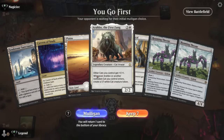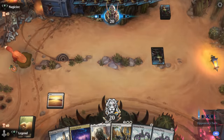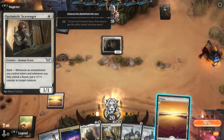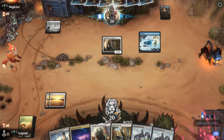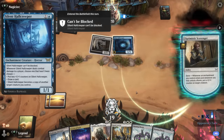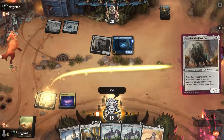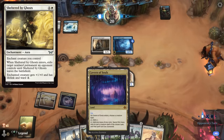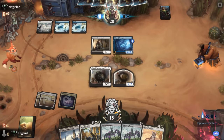Game two: we're on the play. We'd like to find something to do before turn three but we have the powerful combo of Arabo with Roaming Throne. Facing the aura deck — a matchup where we typically need some removal, since opponents can build up a huge threat. Looks like the blue-white variant with a Hall Creeper on two. We play Arabo and hope they don't have a removal spell.